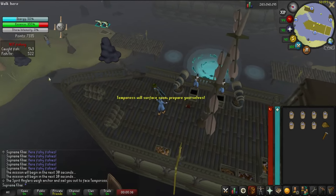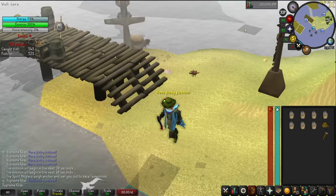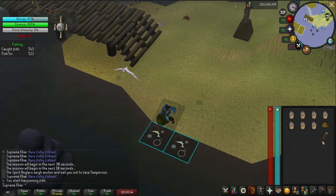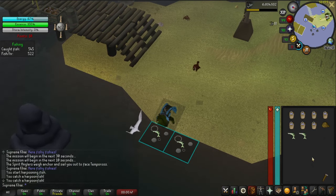Quickly run to a pool, drag the harpoon spec if you have one, and start fishing. We need 16 fish now — let's put the hammer right here so it's easier to count.